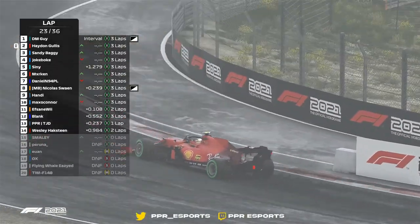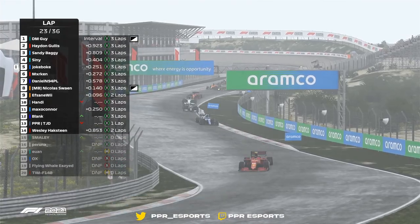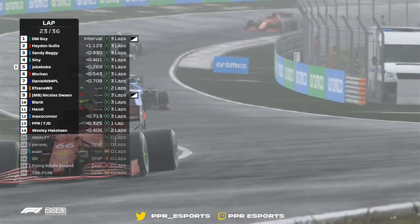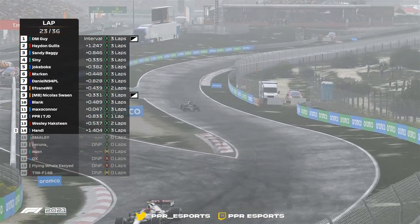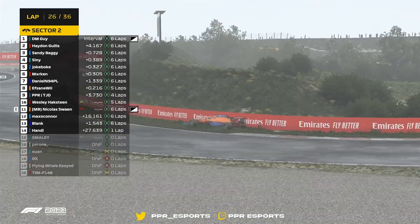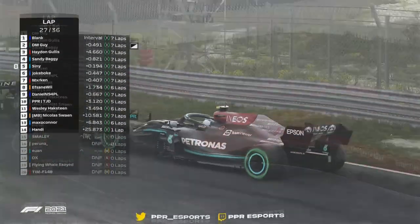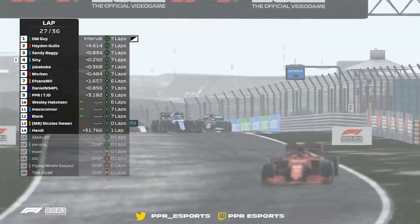Marken back there making an absolutely perfect move. Hayden Gollis up by a second — because Joke Bloke made a mistake, a little bit of a lock-up, and had to pull off to the side. Further back, I would not want to be in that field. Marken lurking behind Joke Bloke. The Alfa Romeo drops back — looks like it's Nicholas Swain. He's off into the grass here in the Netherlands! Told you to lay off the grass. Sidney's got the run on him — if he gets that move he's going to be very wide.